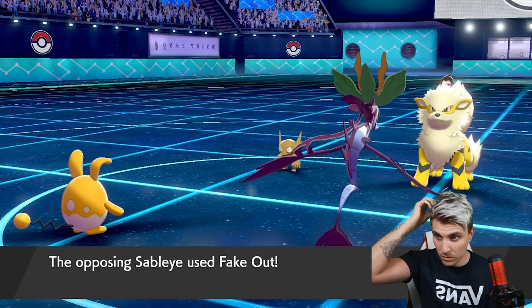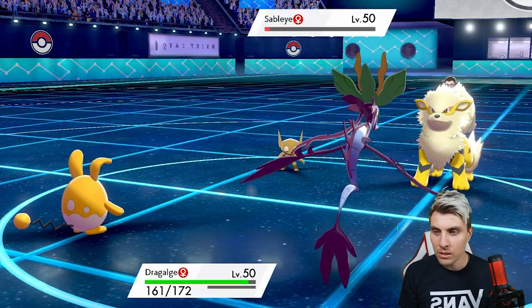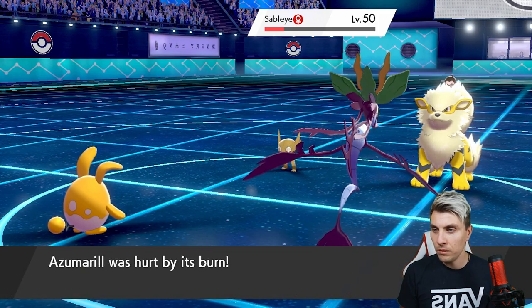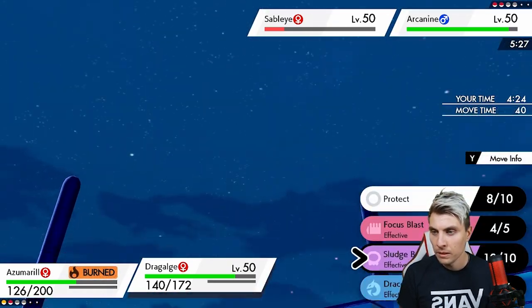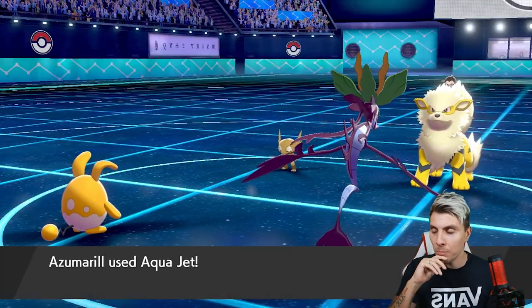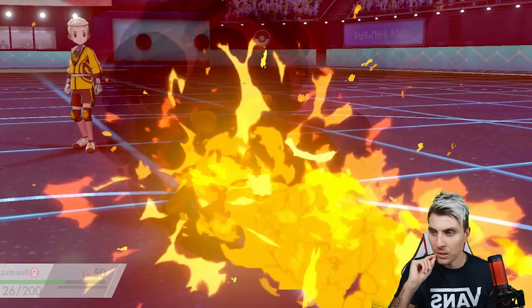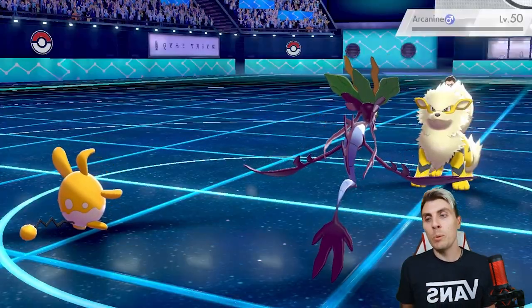We'll just Protect because we know there's Fake Out potential from Sableye. Next turn we'll go Sludge Bomb the Arcanine and Aqua Jet the Sableye. We see a Flamethrower — it doesn't look like they've got three great ways to hit us. We are Leech Seeded and burned, but we have got the Belly Drum off, so that's the big thing. Aqua Jet should take down Sableye, and with adaptability at plus two — Sludge Bomb picks up the win there.